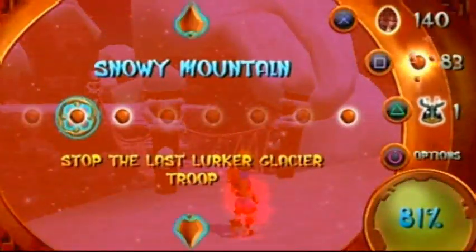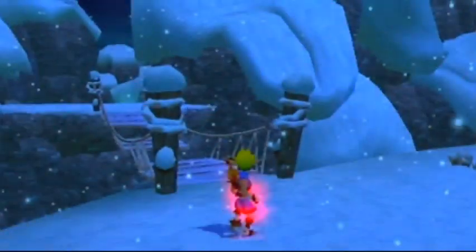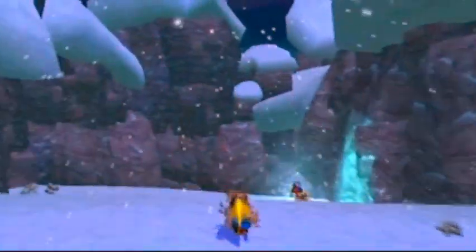Snowy Mountain. Okay: stop the last lurker great glacier troop, deactivate the precursor blockers, and the scout flies — that is all we know of so far. There's actually an icy bridge, which is kind of mean.